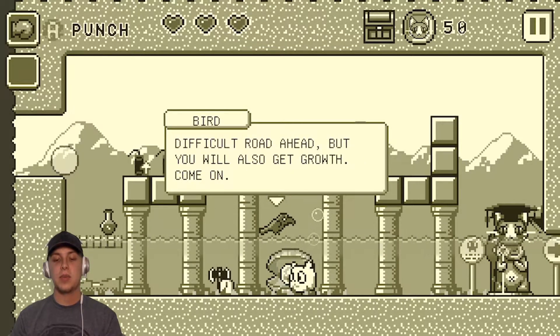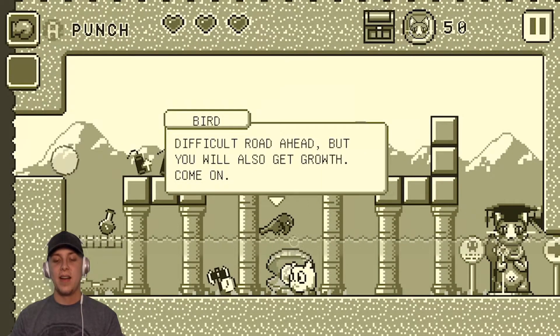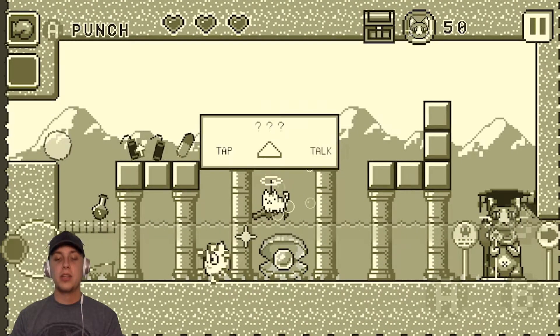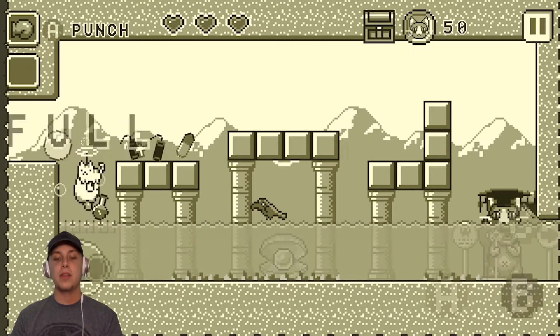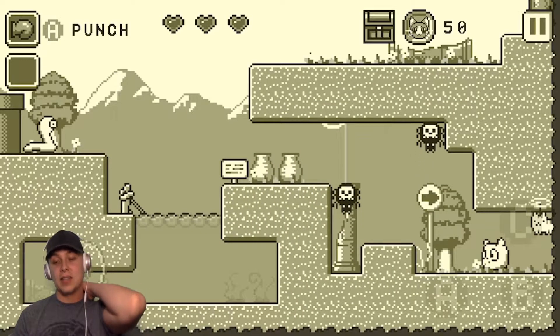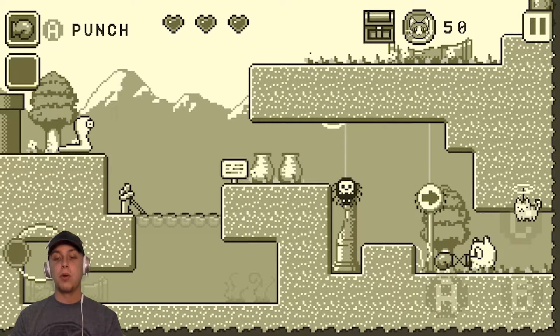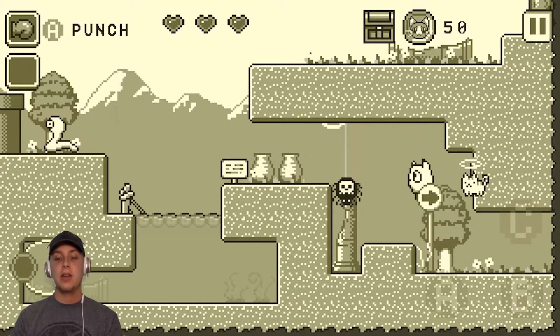It's my first time seeing a cat swimming — difficult road ahead, but you'll also get growth. All right, let's go get that axe. That was really good timing — you guys saw exactly how the gameplay loop feels. I explored, got a power-up, and now I can access new places from that power-up.